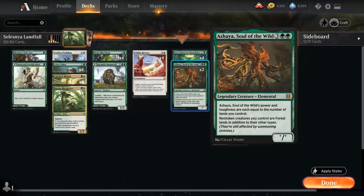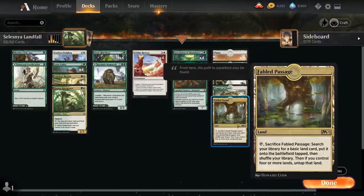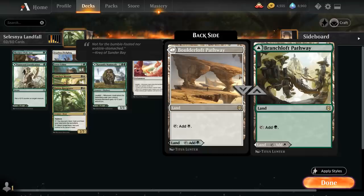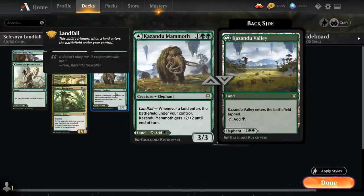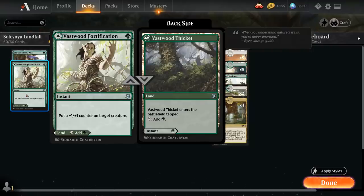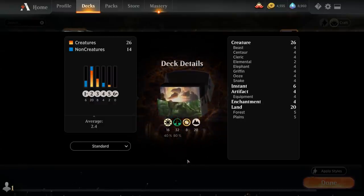Going over the mana base, we do need a decent amount of basic lands that we can pick up again with our Rootgrazer. We've got 5 Plains and 5 Forests, alongside 4 Fabled Passage, which can enable landfall twice in one turn and can also search up those basic lands. We also have 4 copies of the Green-White Pathway, 2 copies of Temple of Plenty which lets us scry 1 but enters tapped, and of course our 4 copies of Kazandu Mammoth and the 2 Fortifications which we can potentially play as tapped lands as well. Now let's jump into some games and see how the deck does.